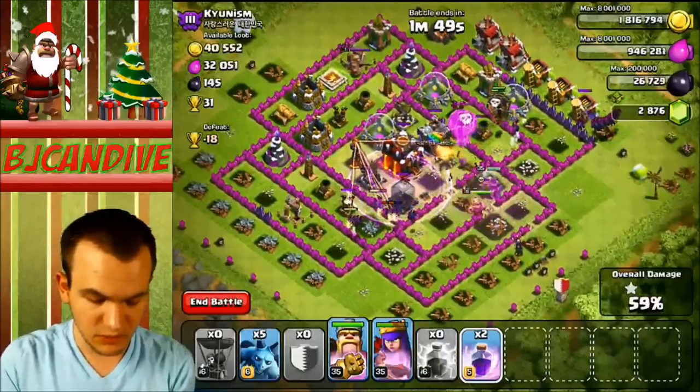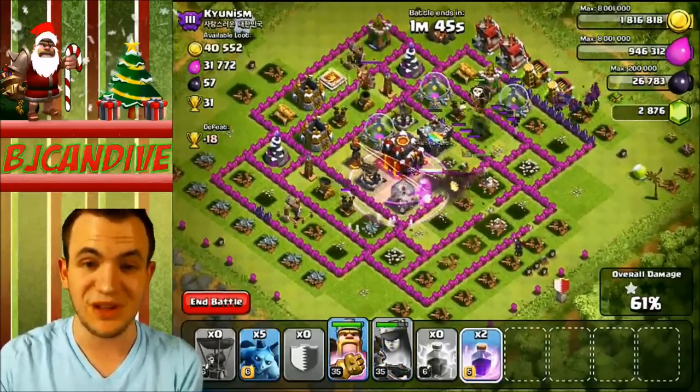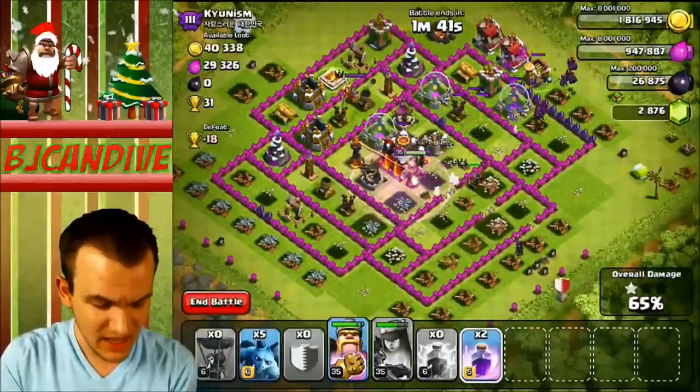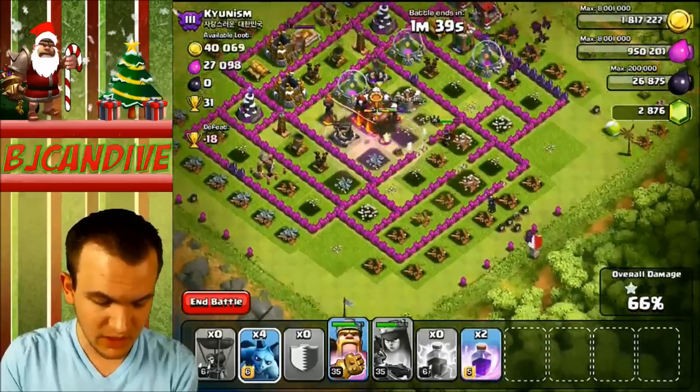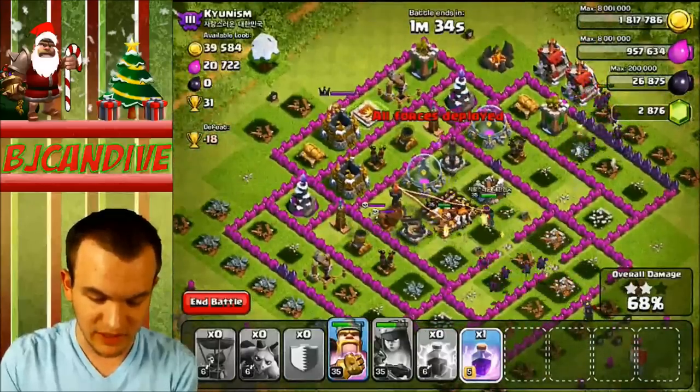Inferno Tower is down! So far we have one star. We are going to get the Town Hall. If we three-star this, that would be awesome — it would be a great start to the series. Let's see if we can. I still have Rage Bells. I'm going to go ahead and put down these Minions behind here. I'll probably regret that decision and need one Minion to take out everything else.